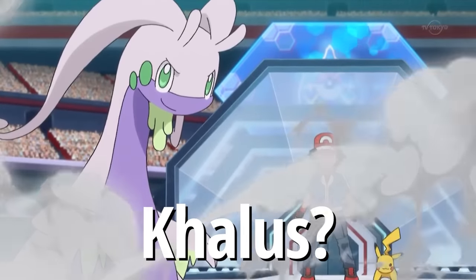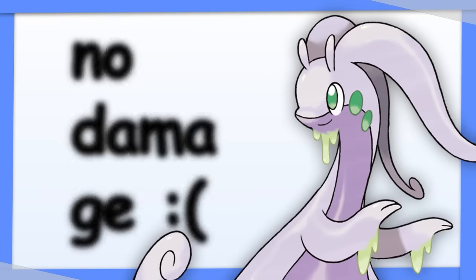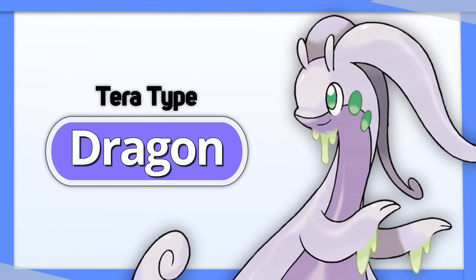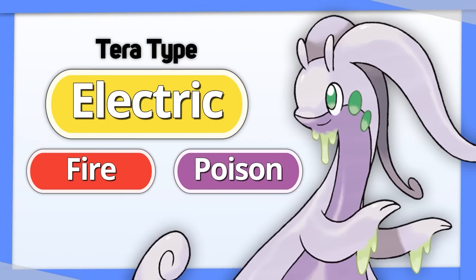Goodra: Goodra has the bulk and the moves, but lacks the damage. Tera Dragon allows Goodra to give its offense the little bump it needs to be just a bit more threatening. But something like Tera Electric, Fire, or Poison also works to gain a secondary Stab move.